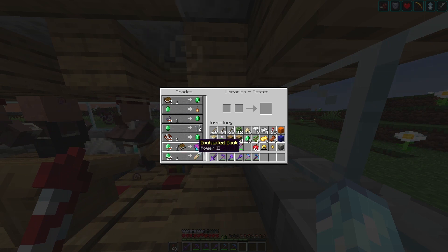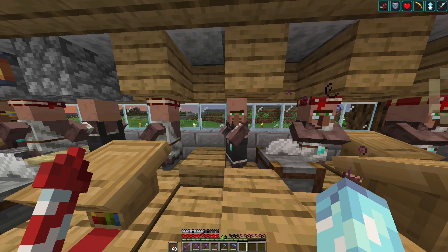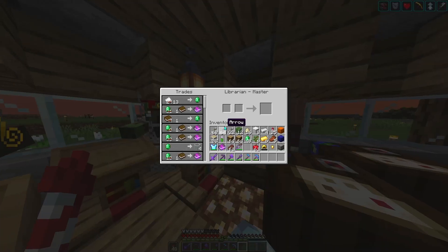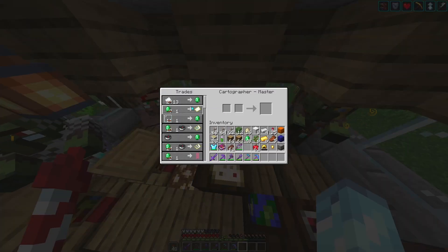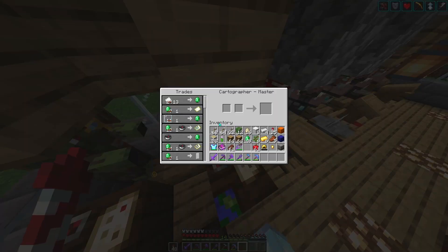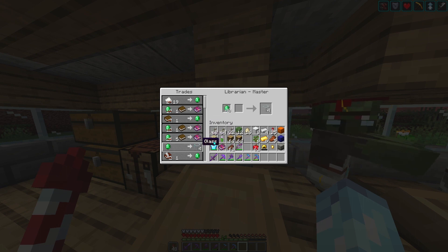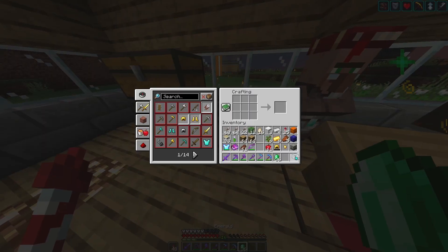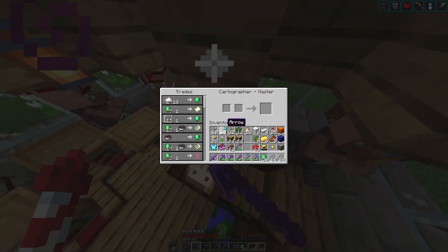This guy sells me name tags for one emerald, so I should go buy pretty much everything. These guys have brought their trades down to one glass equals one emerald, which is awesome. This guy is also good, so our profits are going to be rocking a lot. Let's go ahead and get started by getting some quick and easy trades.